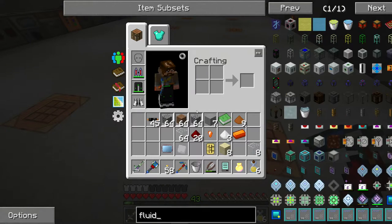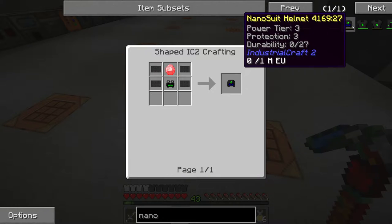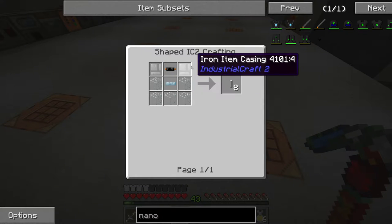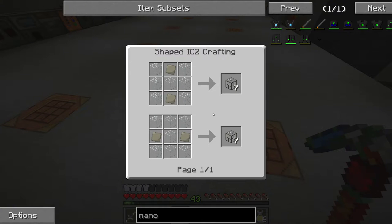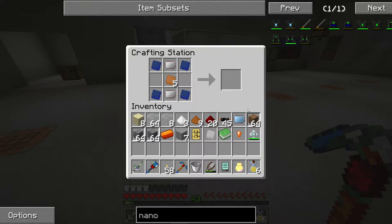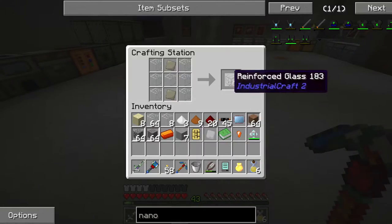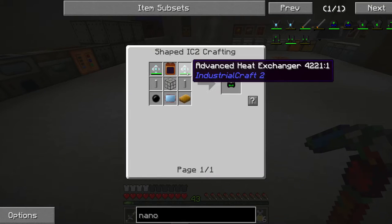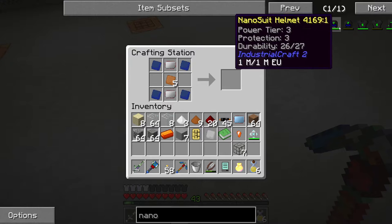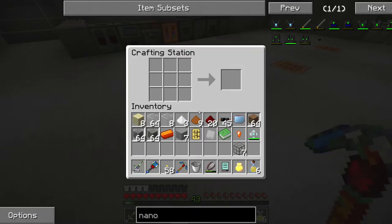We've got the advanced circuit, so let's take a look at the nano armor. What are we missing? I actually got the spelling right — nano suit. So we need the night vision goggles, we've got a bunch of different things from here: illuminators, all straightforward stuff, iron item casings. Reinforced glass was the one where we had to make the advanced alloy, if you remember. We need two of these — let me just grab one of them. There's my advanced alloy, let's grab some of you.